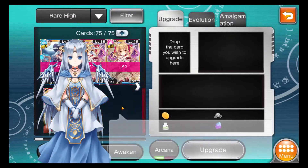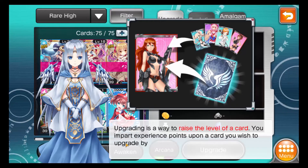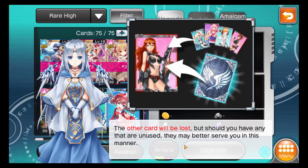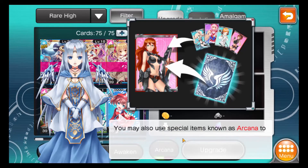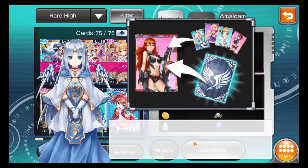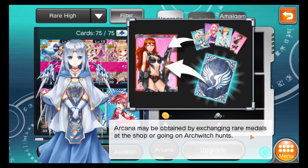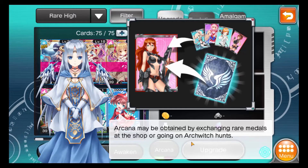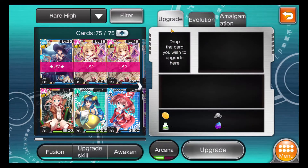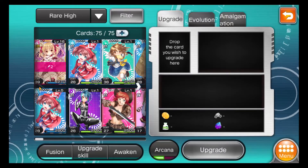We hit 75 out of 75 cards - can't pick up any more, so now we have to get rid of cards. The upgrade screen: upgrading raises a card's level by imparting experience points upon it using another card - the other card will be lost. You can also use special items called Arcana to enhance cards, such as doubling experience points during upgrading. Arcana can be obtained by exchanging rare metals at the shop or going on archwitch hunts.